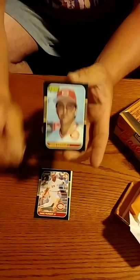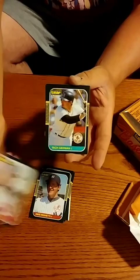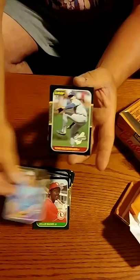Tim Wallach. No Bavacua in 87 Leaf — that hurts. Rich Gedman. Julio Franco. Right now we couldn't hit Maddox if we wanted to. McGee. Bob Sabia. There it is — I'm going to throw it in Bavacua. Patrick's up. Then it looks like Craig will close out that section and we'll hit a rack or something here.